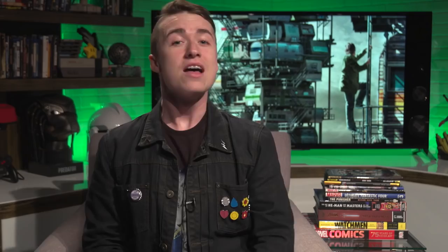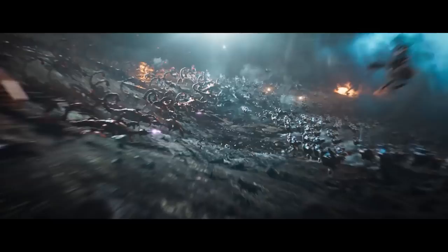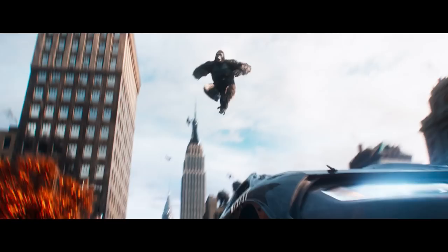While all three of Oasis creator James Halliday's hidden keys are necessary to unlock his Easter egg, the novel actually features even more obstacles for Parzival and the legions of Gunters to overcome. The book's hunt required Gunters find a key, follow the clue included with that key to a matching gate, use that key to enter the gate and complete a challenge of some kind, and repeat twice. That'd be a lot to get through in two hours and 15 minutes, so the filmmakers smartly chose to eliminate the gates from the equation altogether.